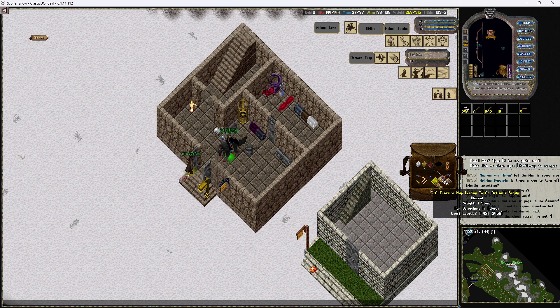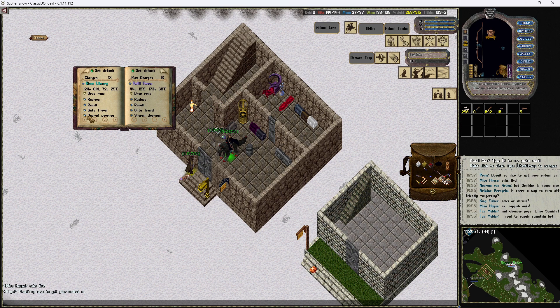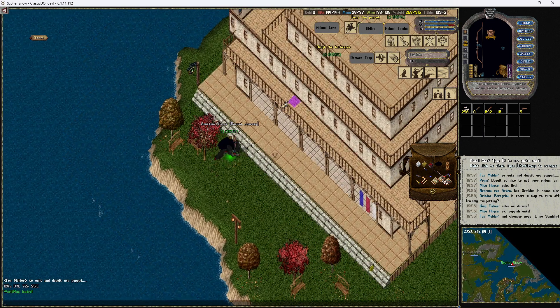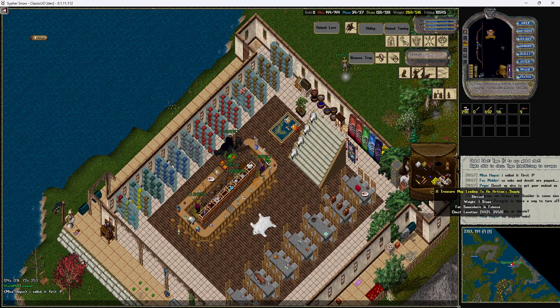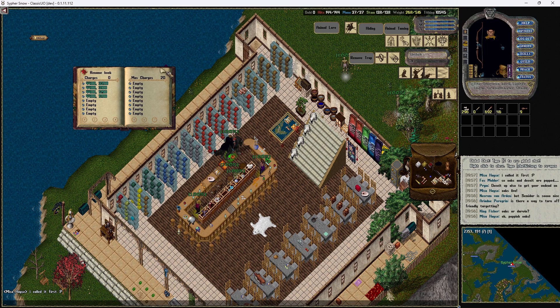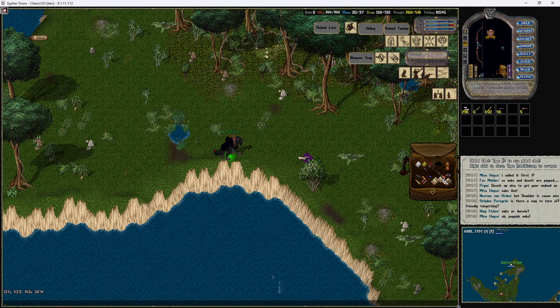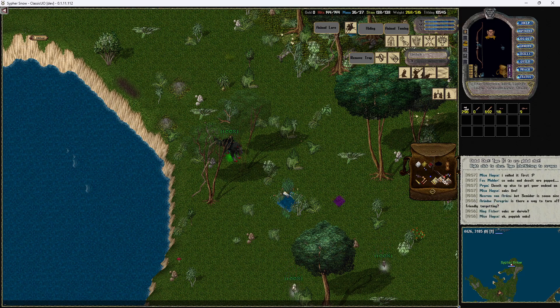That's in Felucca. What we're going to do is head over to my rune library that I've got saved in my rune book. If you don't have one, you're welcome to go to the actual moon gate and then go to the UO Alive Community Center. The red books are going to be where we need to be looking. So we've got coordinates 44 21 34 58.